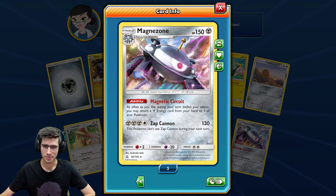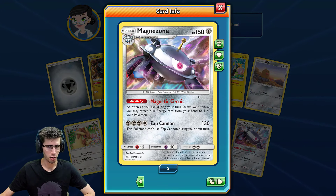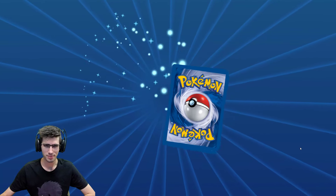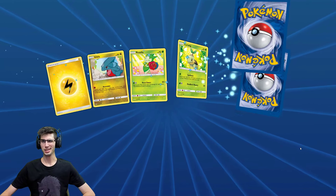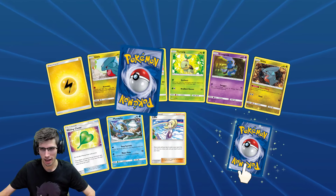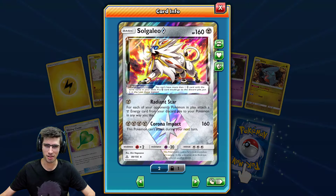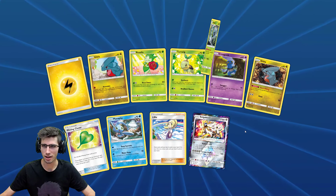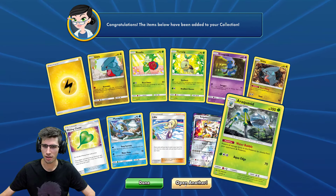We have a Reverse Holo Rare of a Toxicroak leading into a Magnezone Holo Rare — Magnetic Circuit used to be playable back in the day, back around January 2018. Oh, another Prism — Solgaleo Prism — leading into a Bewear regular rare.